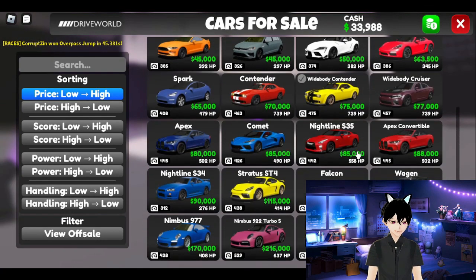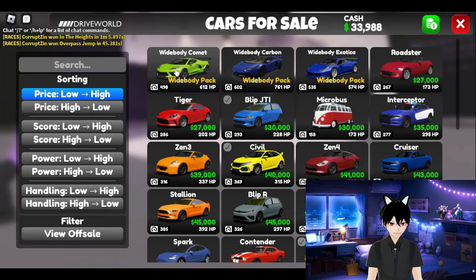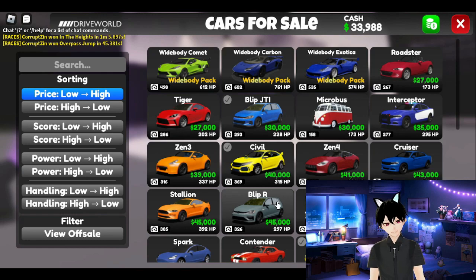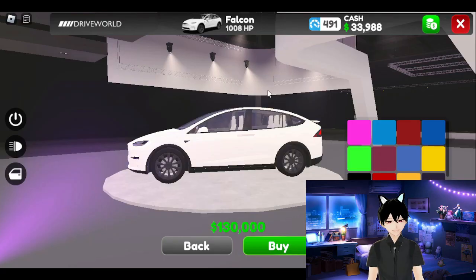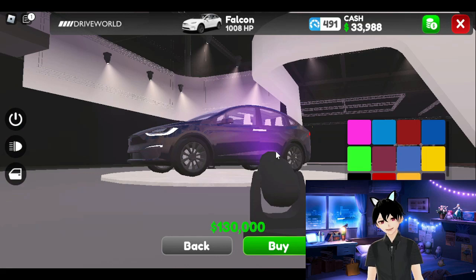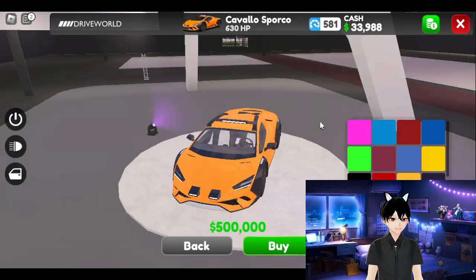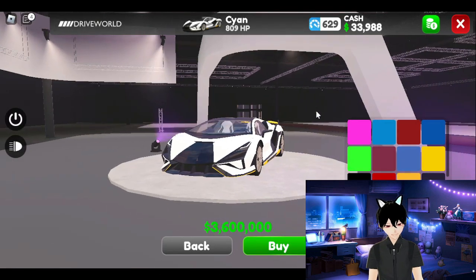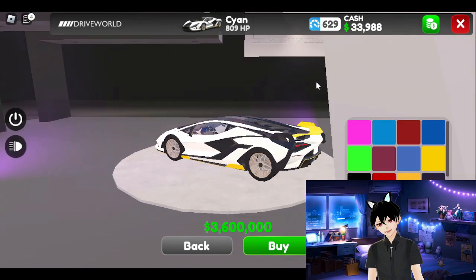The car list is not huge but it's good for a release game. We have some interesting cars, including three that are part of a car pack — similar to Driving Empire. We also have a Gazr, which is essentially the same car. There's a Tesla Model X Plaid with 1,008 horsepower — it even has a yoke steering wheel confirming it's a Plaid. There's also a Lamborghini Huracan Sterrato, the off-road version. The Lambos look a little different from the originals because Lamborghini and Roblox are not on very good terms.